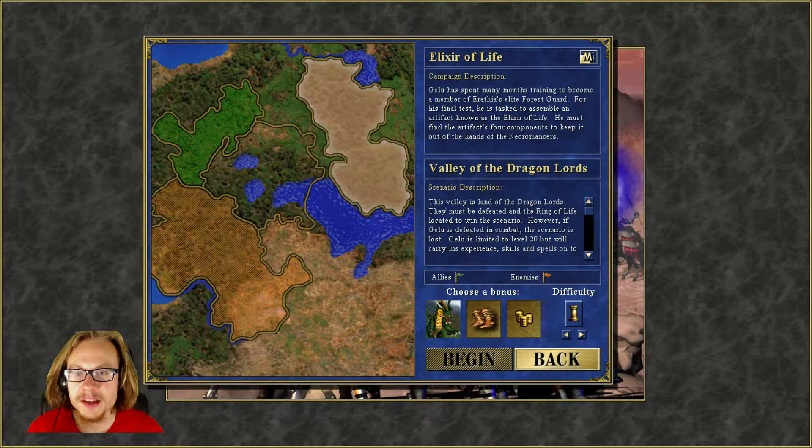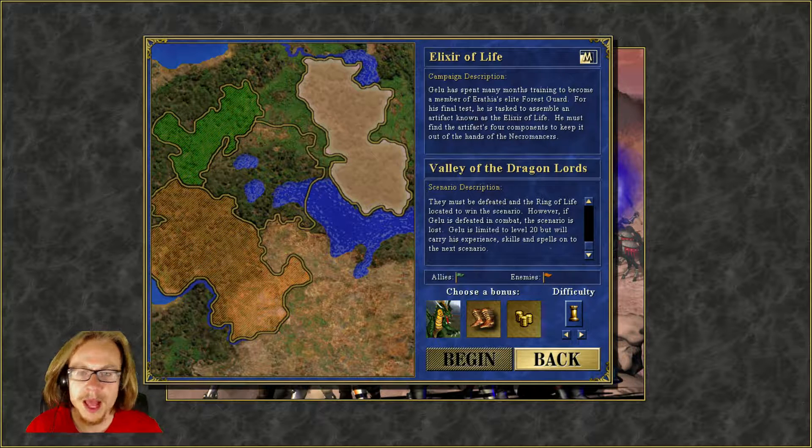This sounds intimidating. This valley is land of the Dragon Lords. They must be defeated and the ring of life located to win the scenario. However, if Gielo is defeated in combat, the scenario is lost. Gielo is limited to level 20, but we know this.